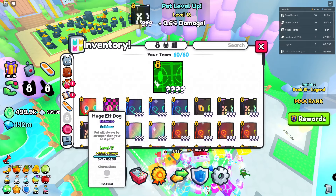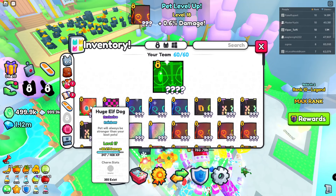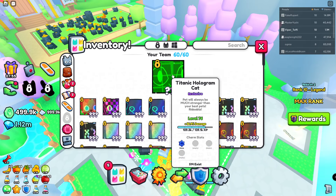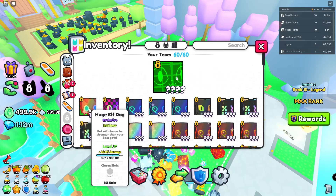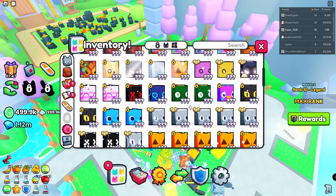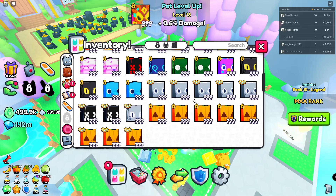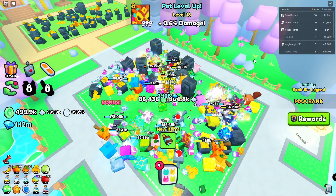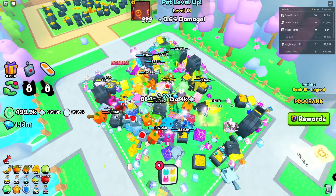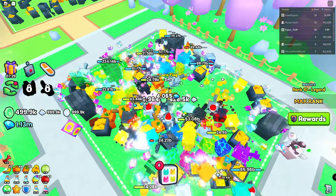In addition to that, the level of the pet matters. I just brought this over and it became level 7 now in 30 minutes. This one is already level 76 and has some charms inside. I'm going to start bringing over all the rainbow huge I have in Pet Simulator X. So the pets that you have is the first key to the damage you're going to do — have the best hatchable you can, and then have exclusives in rainbow or huge in rainbow if possible.